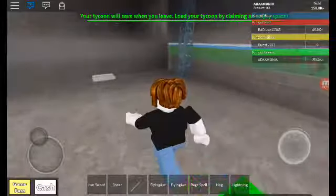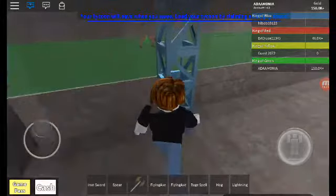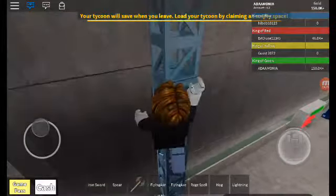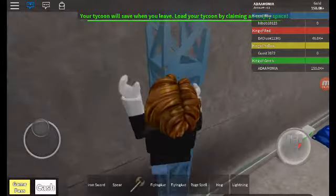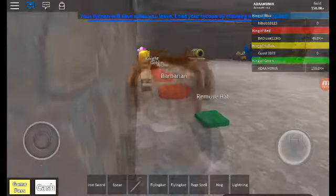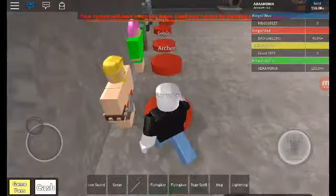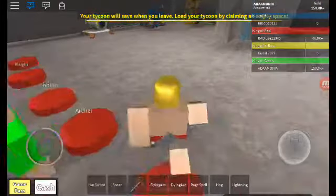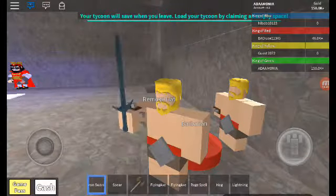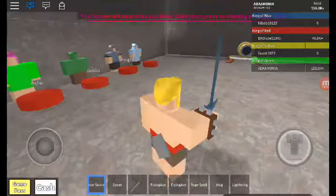Now let's go upstairs. I also got my own owner door, it's pretty cool. We're going to be checking out the barbarian first - there is a barbarian you can use in this game, it's pretty cool. You can also remove your hat because I really hate my hat. I am the barbarian and this is my sword.